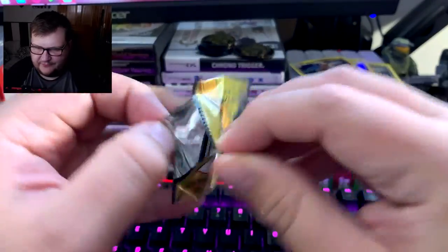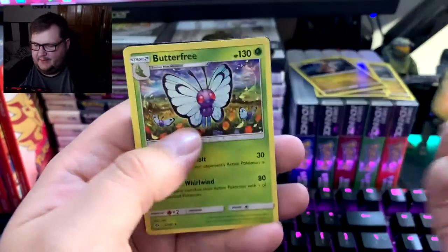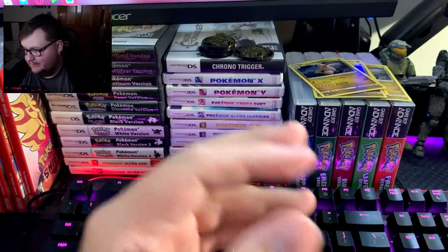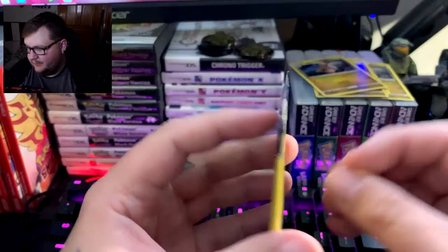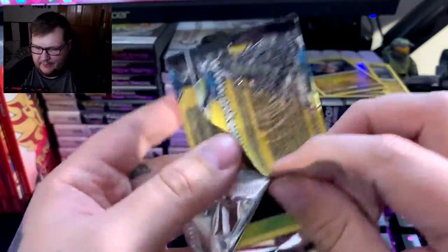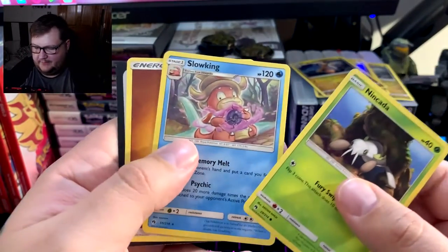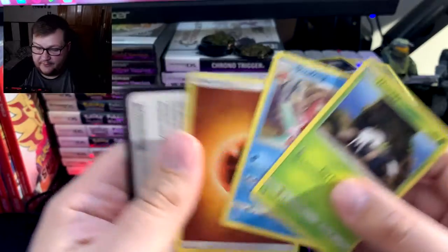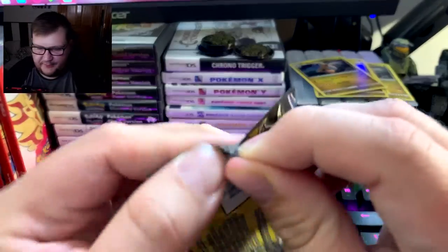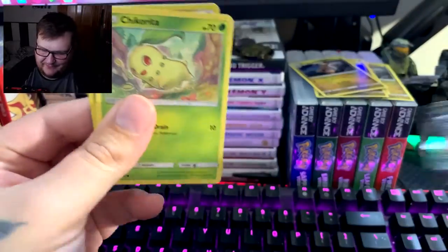Hopefully soon we can start opening actual packs again. Nothing there... but we got a rare though — a Butterfree! All right, let's move over to Lost Thunder. Nothing good yet... but we got a rare there too — a Slowking. Find out on the next episode of Dollar Tree packs!